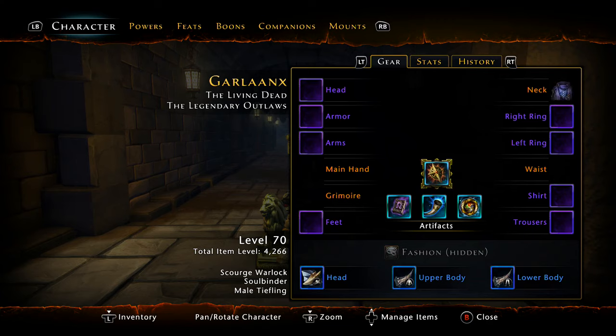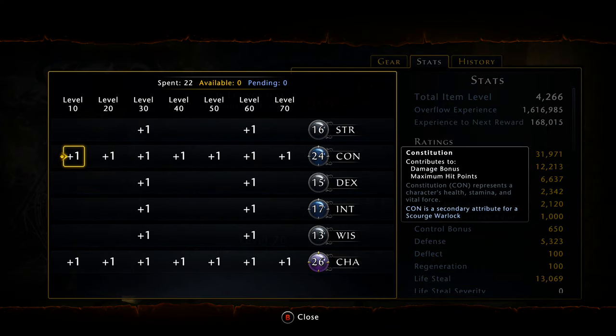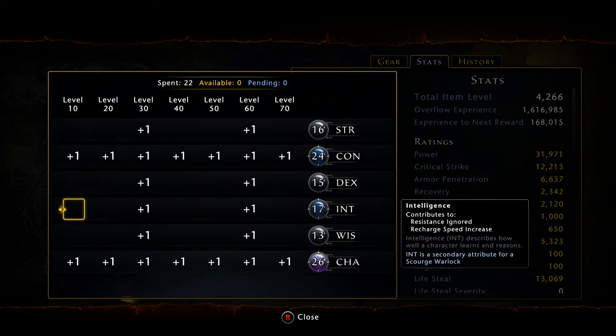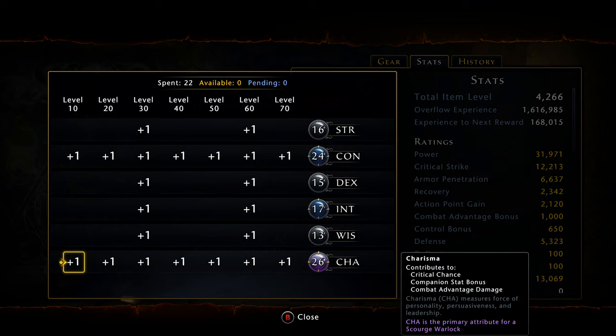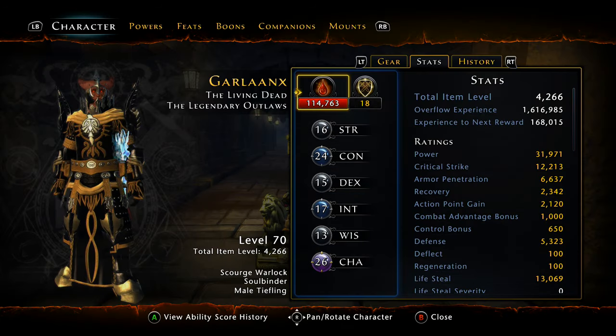Let's quickly talk about statistics. Normal things apply — you're going to stack your Constitution and your Charisma. Your initial roll should be about 17 and 17 for each. I don't remember if you can get 18/18 on your initial rolls, but I think 17/17 is the highest split, so you do want to stack Constitution and Charisma.